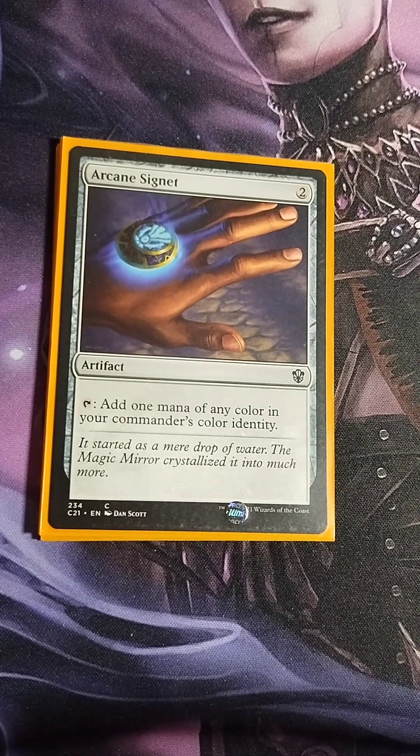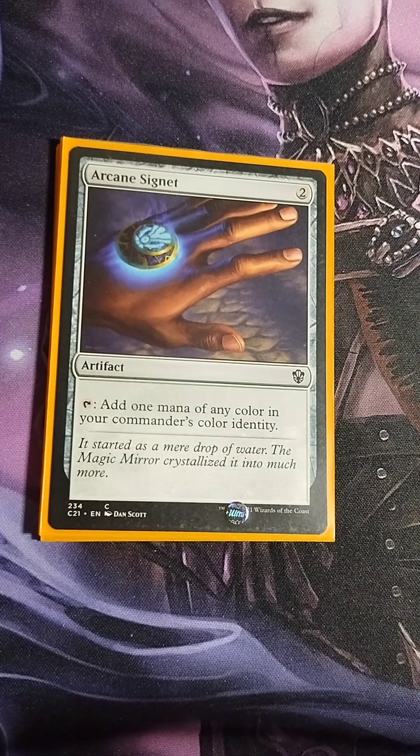Arcane Signet — two colorless. Tap to add one mana of any color to your mana pool. Even though I'm running mono red, I still put this in for ramping and also because it's sac fodder for my commander. Normally I wouldn't include it in a mono-color deck, but for this type of deck and what we're trying to do, it feels right to include.